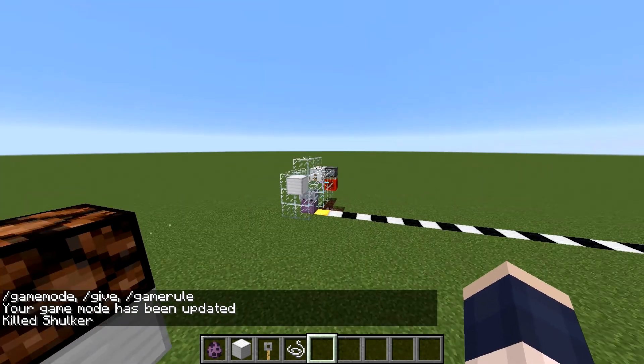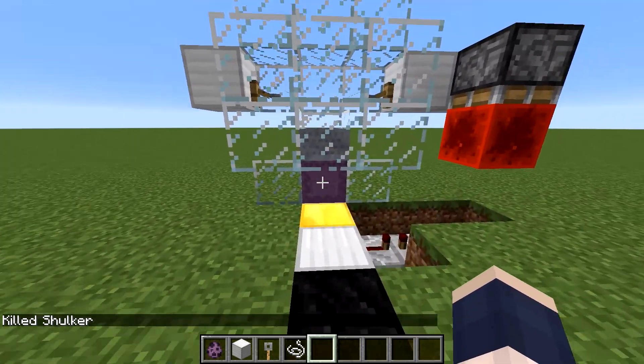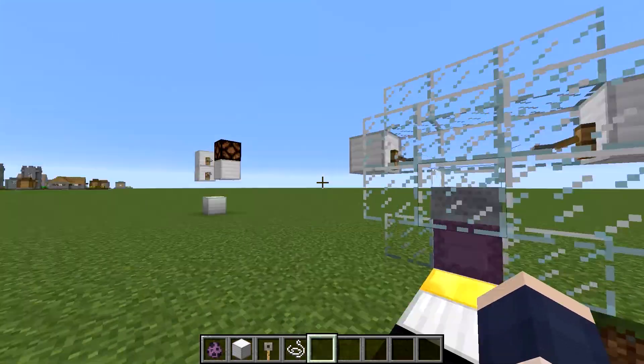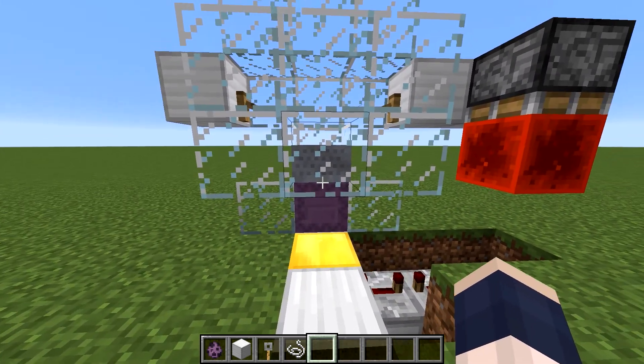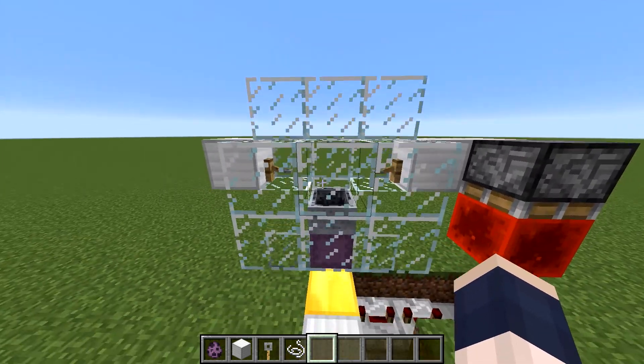Now let me show you the solution, right over here. Basically what this is doing is I have a minecart placed on top of the Shulker. And that minecart causes it so that even when this guy opens up just a tiny bit, it still does not trip the tripwire hook.